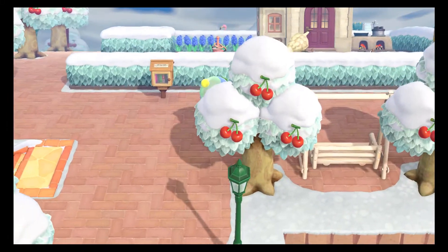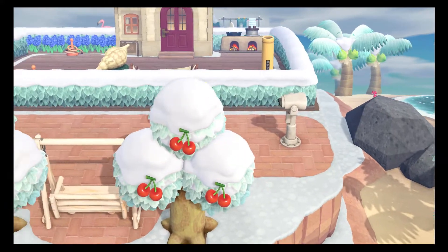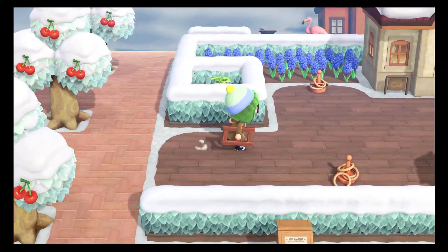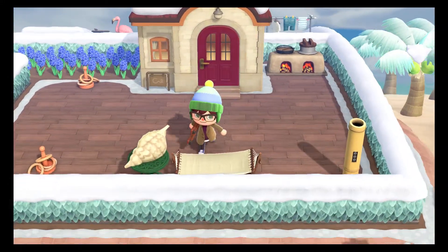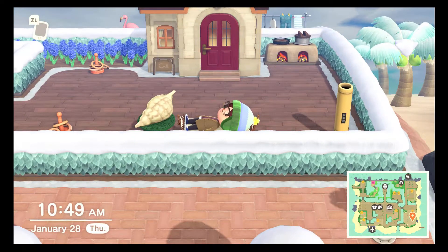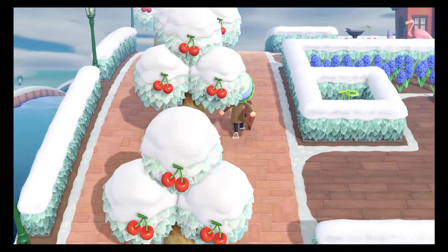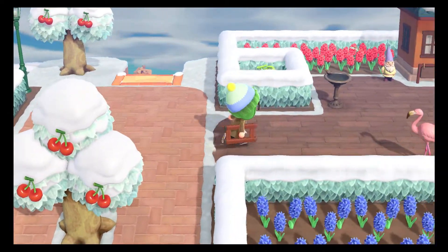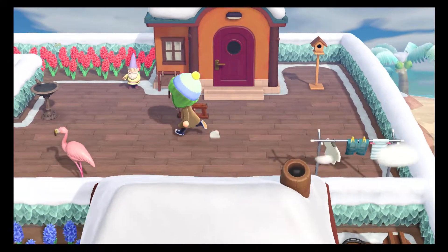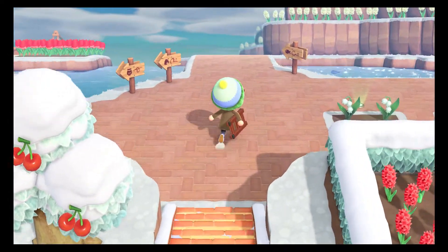Over here is another residential area. You can kind of peer out into the ocean through the spectacles here, and then there's also a little tiny library, because reading is important. This house here is Pekan's house — she's got a nice little clay oven up there, but also a nice hammock to lay down in and listen to the music. And then right above Pekan is Sandy. Sandy is who we saw at Molly's house — she's an ostrich, and I just think it's funny to give her a birdhouse and birdbath.